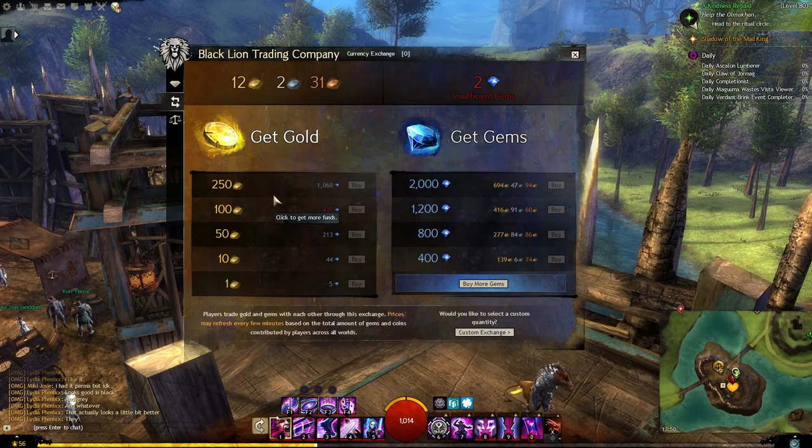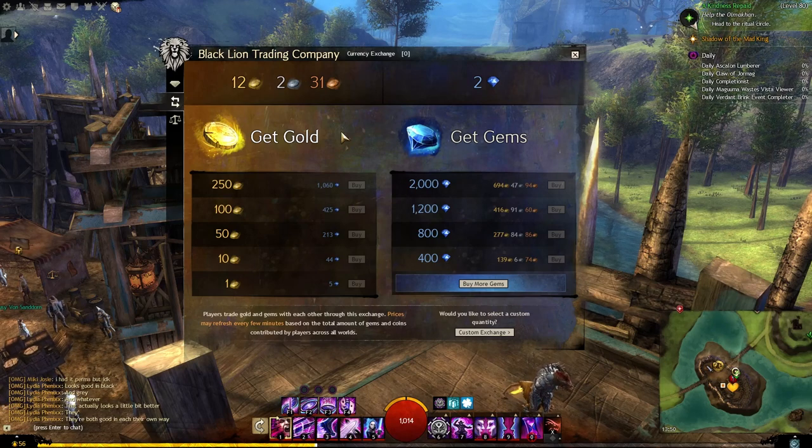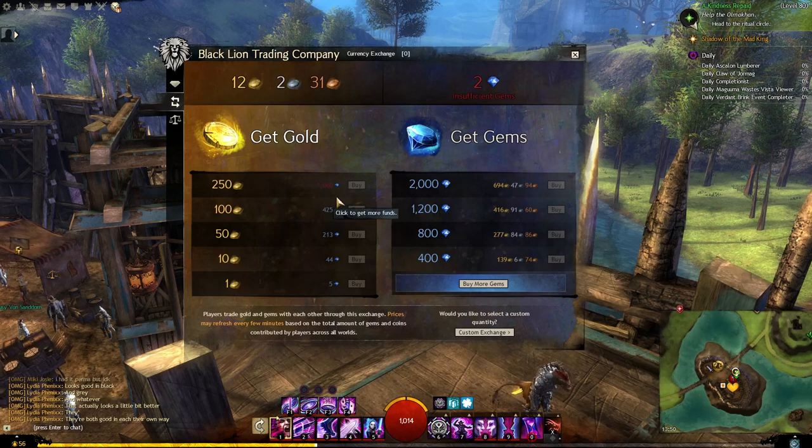It's actually possible to do it the other way around as well - to get gold with gems. So if you didn't need anything from the gem store but really needed some in-game gold and you were willing to pay real-world cash for it, you could buy gems with real-world cash and transfer those gems for gold.